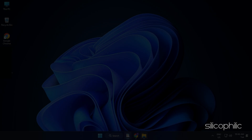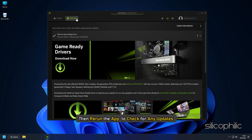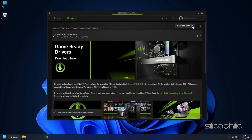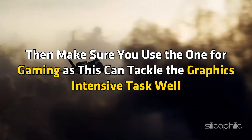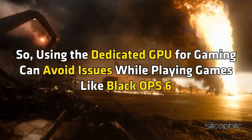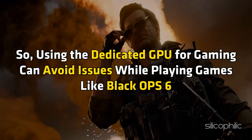Once done, restart your PC. Then rerun the app to check for any updates. If any updates are available, download and install them. If you have multiple GPUs, make sure to use the dedicated one for gaming, as it can handle graphics-intensive tasks well and avoid issues while playing games like Black Ops 6.